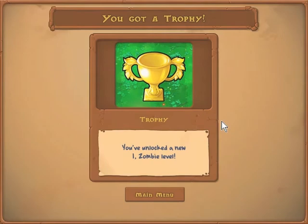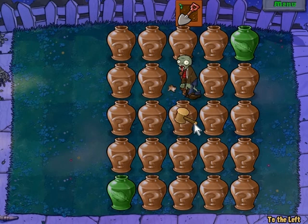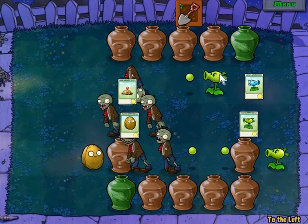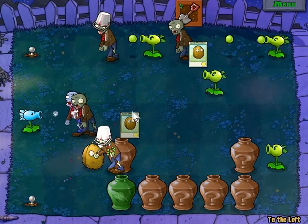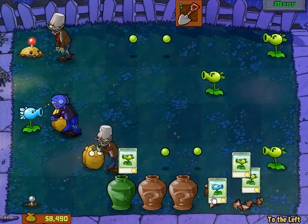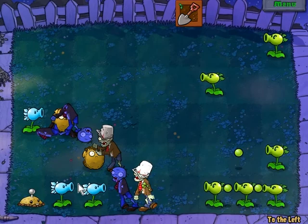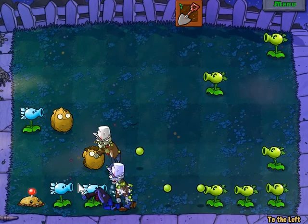Let's finish up the Vasebreaker challenges before we do too many more iZombie levels, just to get those out of the way. Like with the minigames, you only unlock a few of these before you complete the main adventure. Vasebreaker 2 has a kind of interesting gimmick: it gives you backwards-facing repeaters as your main offensive plant, along with a couple of snow peas, couple of mines, couple of walnuts, and then a lot of backwards repeaters. I don't really have an actual strategy beyond hitting all the vases and throwing down plants, so I just put them all in the back row.